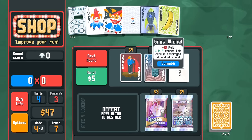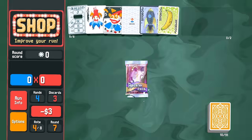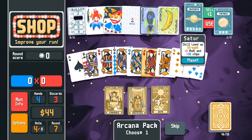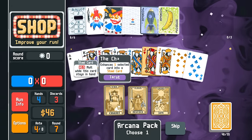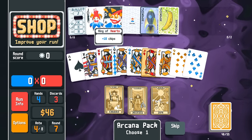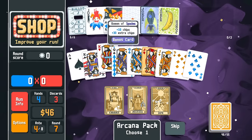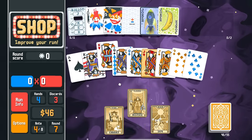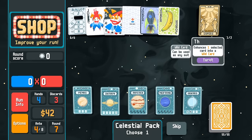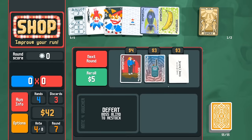It's a good way to hold onto passive income if you're not going too hard on buys. The Gros Michel is nice for plus 15. I don't think Smear Joker does anything for us. We use the Priestess — it does nothing but we can sell it. Chariot card creates a steel card, or we can create a glass card — I like that idea. We have way more kings than aces, so I'll turn this king of hearts into a glass king of hearts.